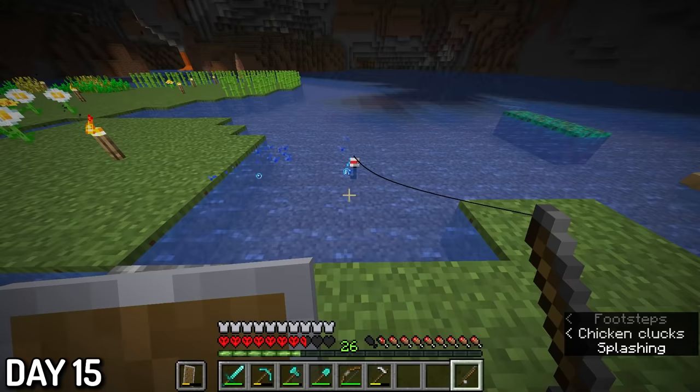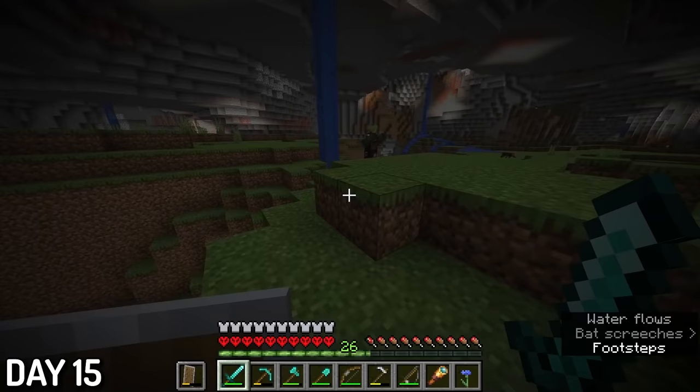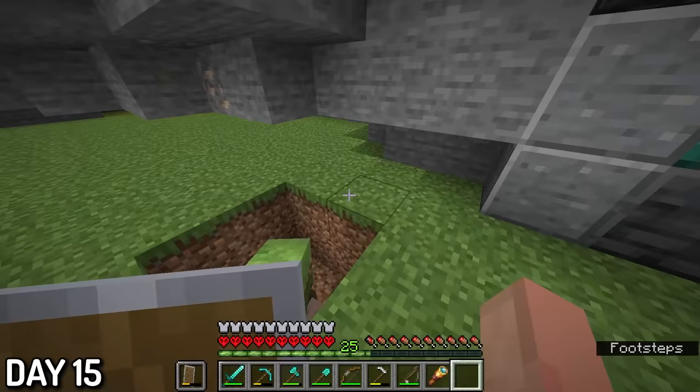I then tried fishing to see if I could get some mending books, but because there was no sky, fishing took like 25 times longer than usual, so clearly I couldn't get any mending books. But I did meet someone who could give me some — a zombie villager. I lured him back to my home and, like a good neighbor, punched him into a hole. I named him McDiggin, but I won't transform him until I find one more zombie villager.